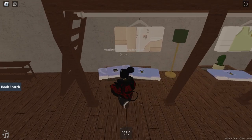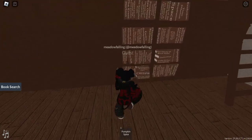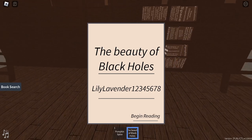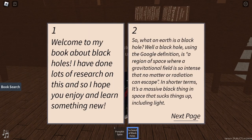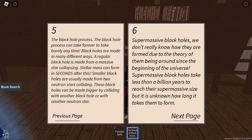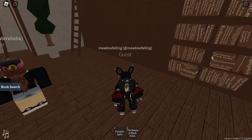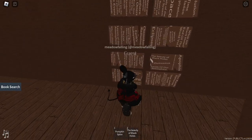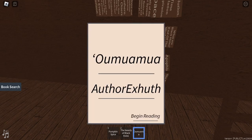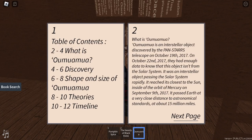The cool thing about T-Rose Library is it's pretty much like a functional library. Like, let's see - Beauty Black Holes. I'm getting written. Welcome to my book about black holes. I've done lots of research on this, and so I hope you enjoy and learn something new. Oh, this is quite literally just telling you about black holes. I was expecting more like a fictional book.